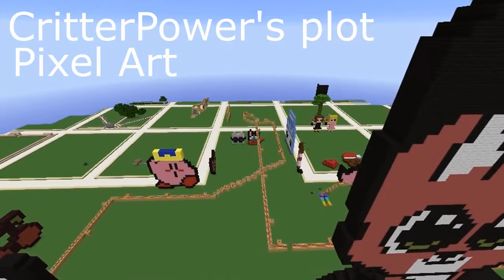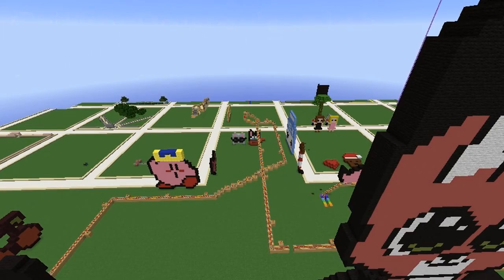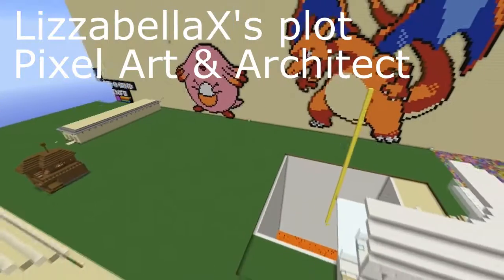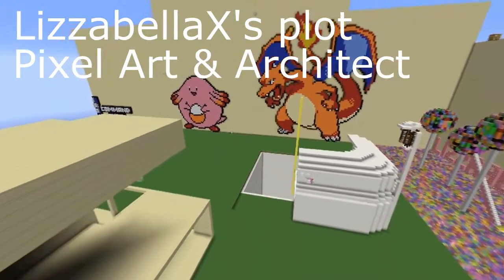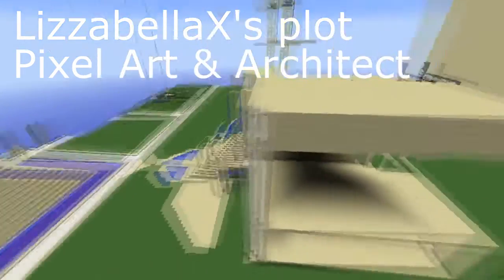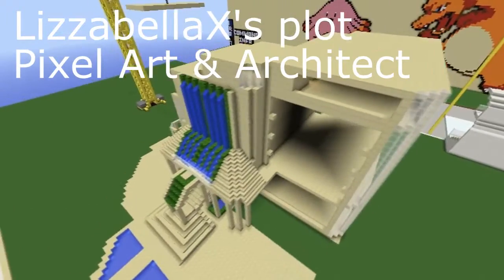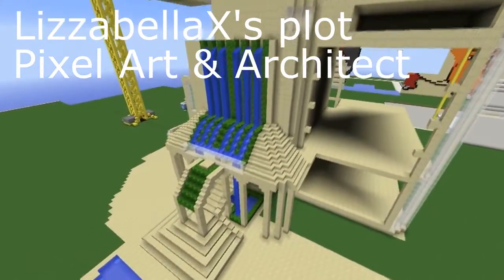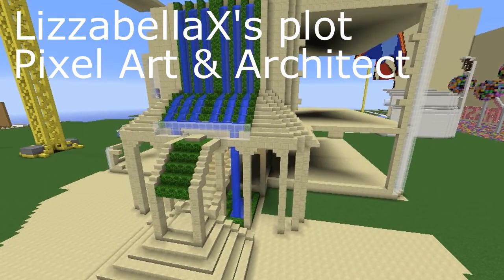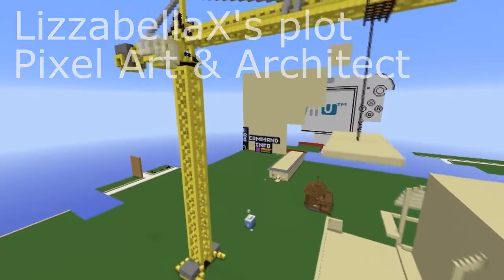We are going to be making more creative ranks soon. This is Lizabella's plot, and she has Architect builds and pixel art. So if you have Architect builds and pixel art, then you could apply for either one that you really want. Lizabella is a helper on here and she's got a really cool plot. If you would like to check out any of these plots, just type /pv and then the person's name, so you can look at everyone's plots and fly around and look at all this stuff.